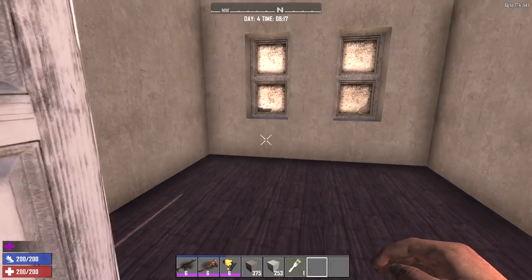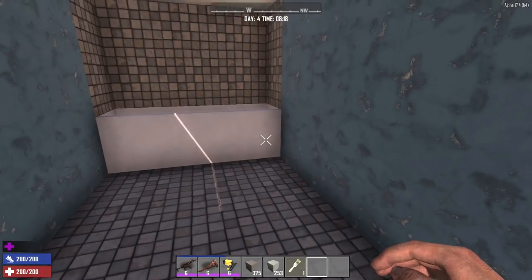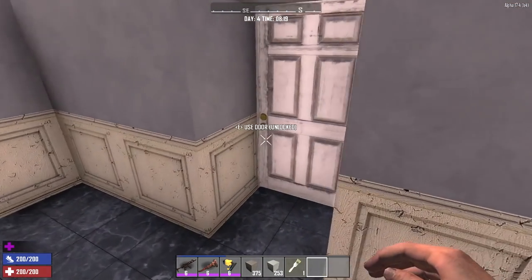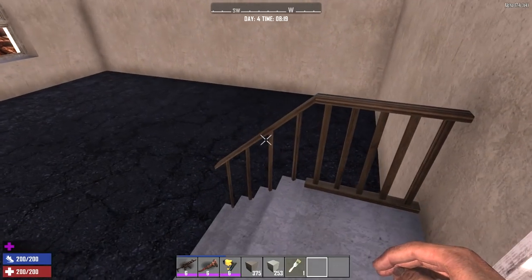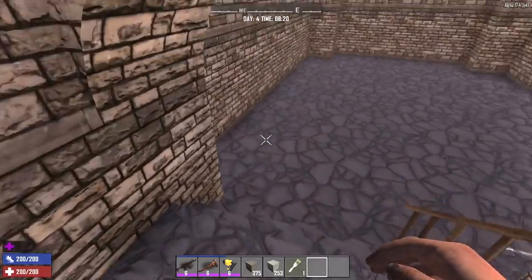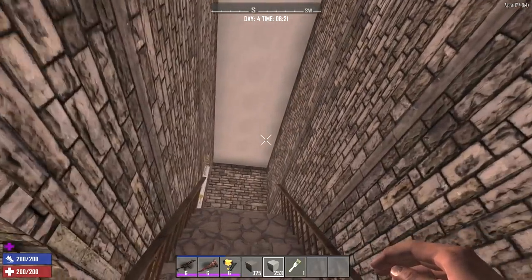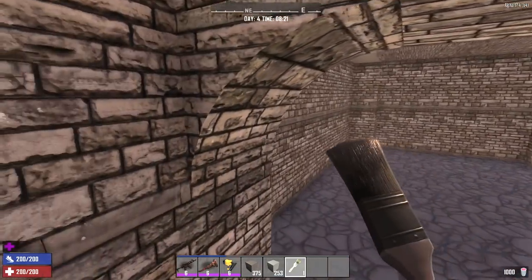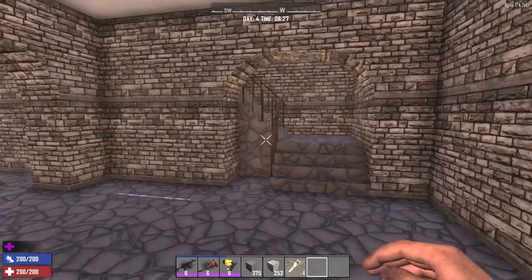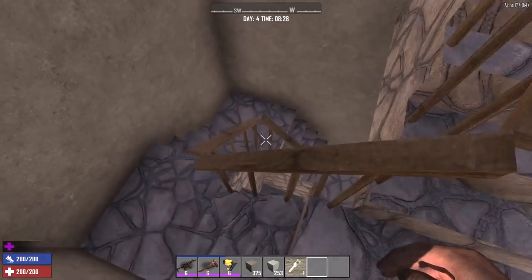We got a bedroom in here - it's all done, just needs furniture. That leads down to the basement - we'll go down there in a second. Here's the bathroom - got a tub built, just need to put in the shower and all the rest of the furnishings in there. There's the garage - that's all done. Let's get down in the basement. It's all painted down here - forgot to paint the ceiling. Let's do that real quick - grab the color from this ceiling and just slap it on. So yeah, that's it with the basement - just needs furnishing. Let's get down here into the bunker.